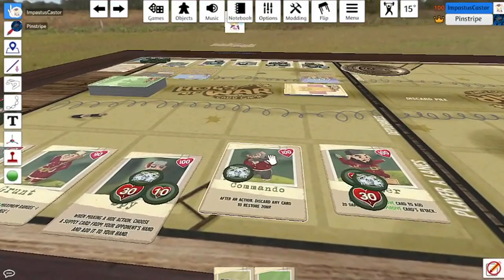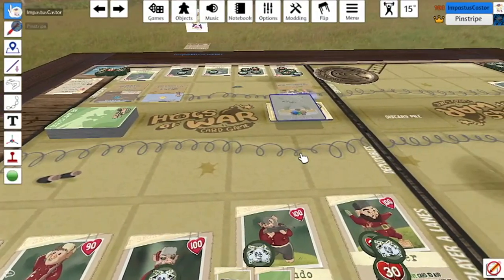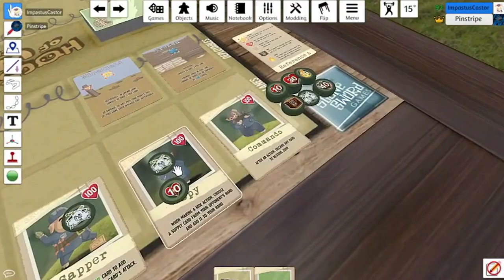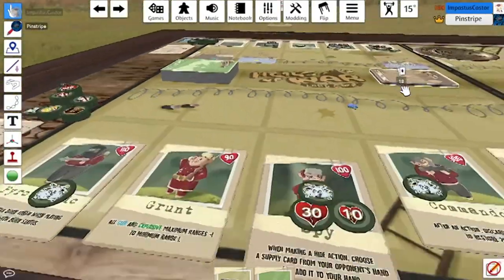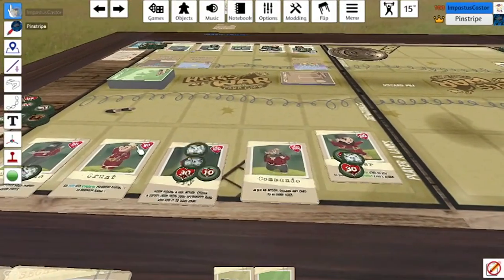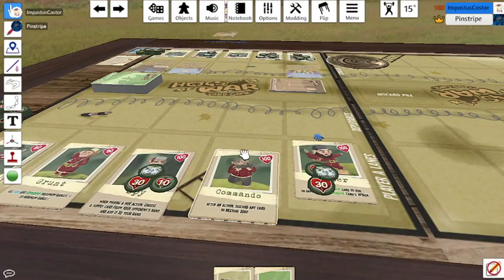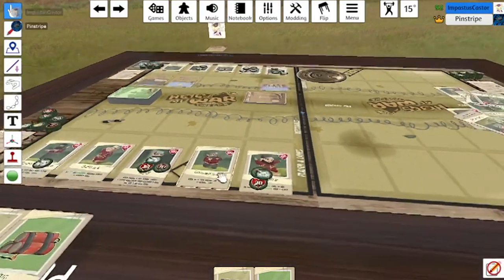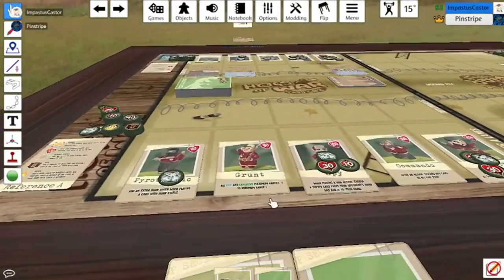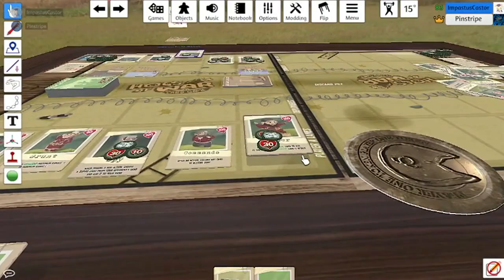It's my turn with the commando but I can't do much — just cut a card and heal for 20 damage. One of your pigs is still remaining but doesn't have any damage on him. I can't do anything else, and neither can I. I'm just going to be removing stun tokens. That was my last turn, so your sapper or commander takes a turn. I used my sapper earlier — your sapper uses bayonet as a power attack, so you can begin the next round.